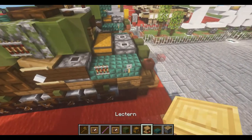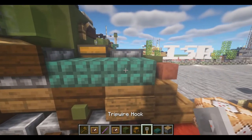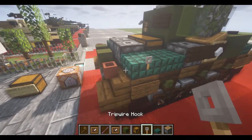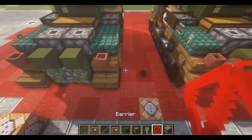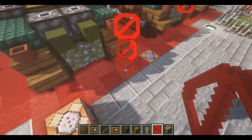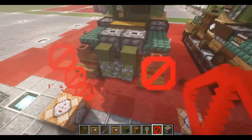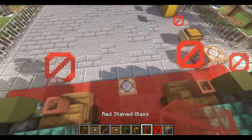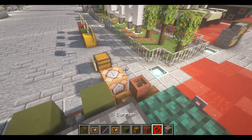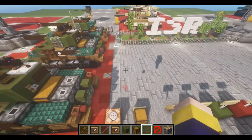We're then going to take, for some of the detail at the back, an invisible item frame and a tripwire hook right off this last slab. Next, we're going to take our barriers and place down one behind each of the flower pots — in case you can't place one off the flower pot. And then we're going to take our red stained glass, invisible item frames right off the barriers — which are a vanilla block placed via command — and then in the item frames, some red stained glass.